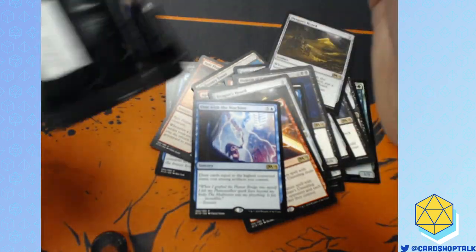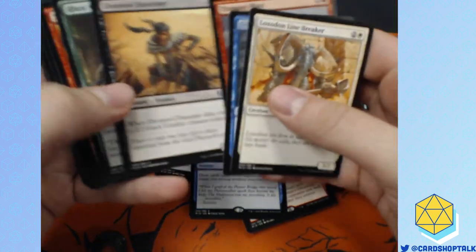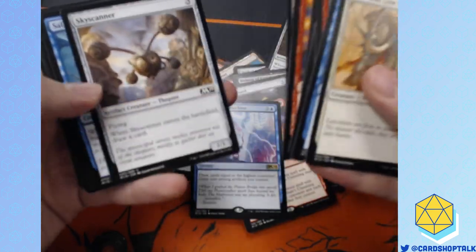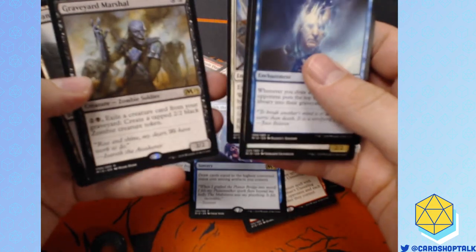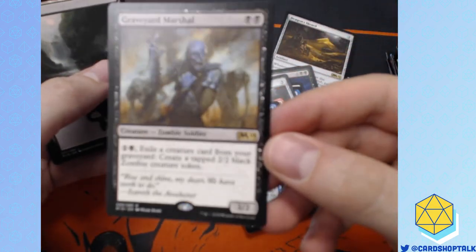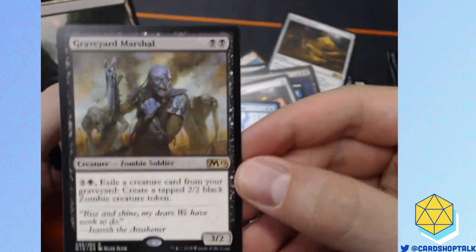Just draw cards with the highest converted mana cost among the artifacts you control — that'd be good. Four mana is a lot to pay for something that doesn't stay on the board. Psychic Corrosion — that's not a rare. Graveyard Marshal. He makes zombies. He's a 3/2? Oh, he's a 3/2 — look at that aggressive cost. 3/2 for two mana. Oh, that's a zombie.